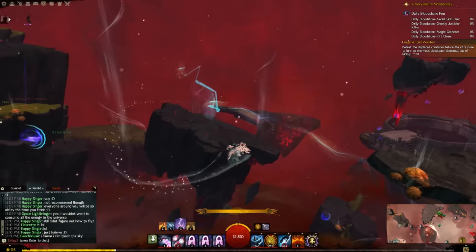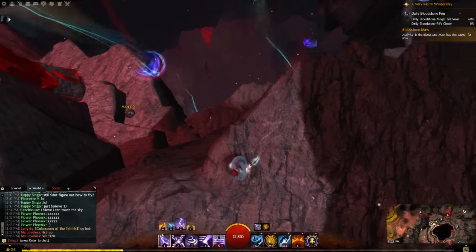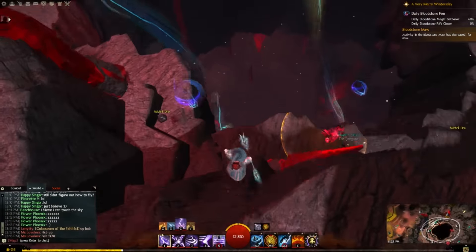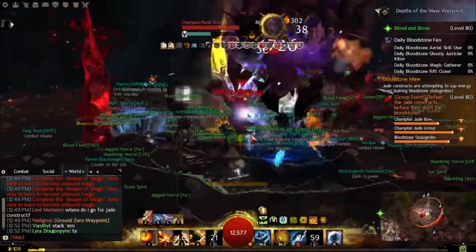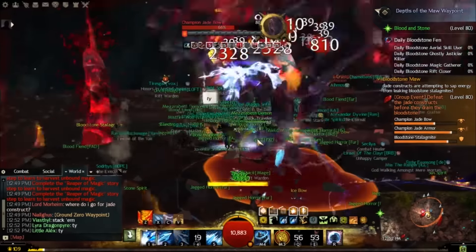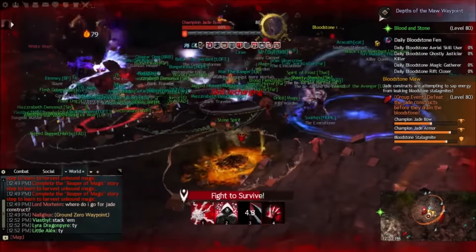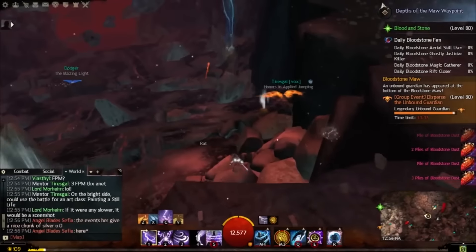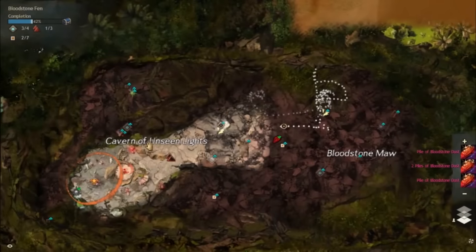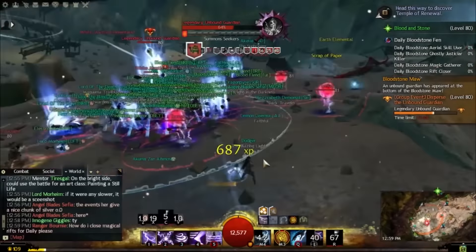There are also major events that give blood rubies. Killing the jade constructs in the big cylindrical area - in the last phase you fight two jade constructs and when you've killed both you get two blood rubies. You don't need to stay for the entire chain; just come in the last five minutes when everyone is killing the pair of jade constructs. Then at the very bottom of Bloodstone Fen, after the two jade construct champions, there is a legendary unbound guardian that gives four blood rubies.